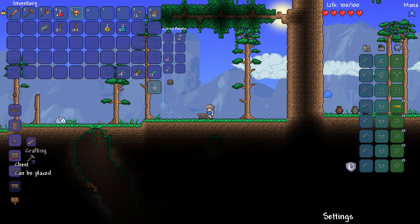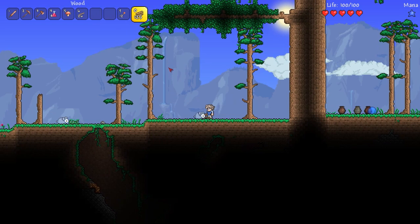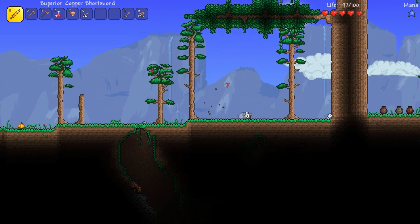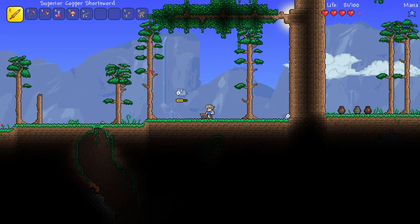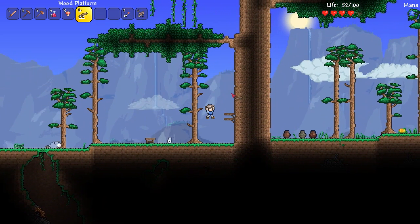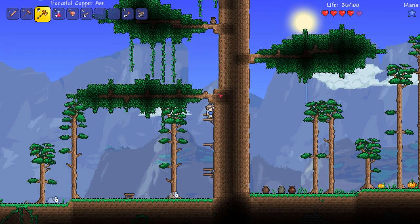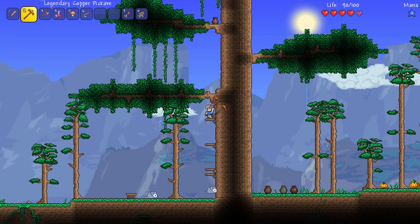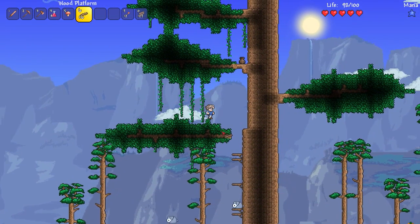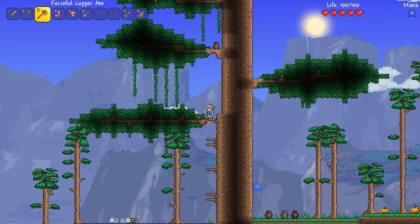Let's do this quick before I get attacked again — there's another slime coming. Make some platforms and get ready to fight. That's another thing: in Minecraft there's nothing to worry about during the day generally, but here there are slimes everywhere all the time. Let me get up the tree — one more platform and I can get up there. The slimes are coming, let's go. Good, good — let's build a little platform across here.